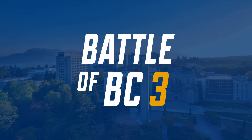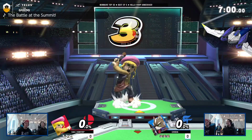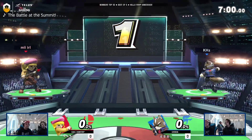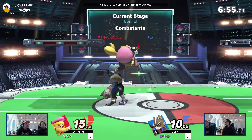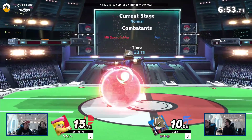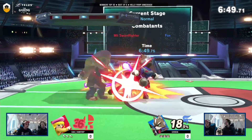Swordfighter has good tools to reflect projectiles or just dash into that zone. Soulfighter tries to kind of force Cantrip to approach, and Cantrip can do the same, but Fox just has better approach options. Let's see if Cantrip can set up his game here. The side-B tornado is a very dangerous projectile — it's quite easy to avoid, but when it hits you it hits hard because it confirms into up-B or up-air, which kills.